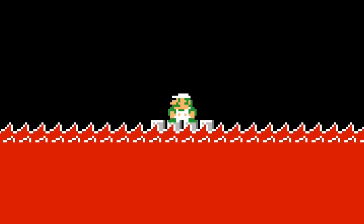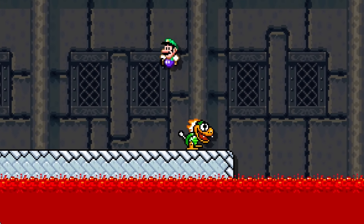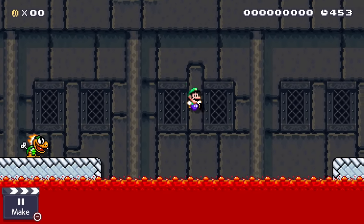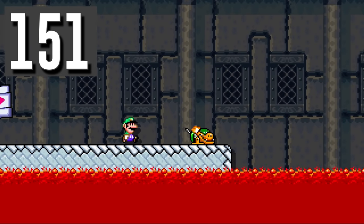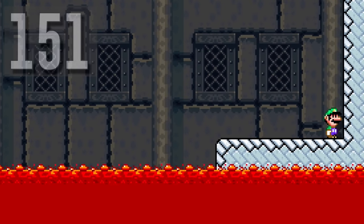Luigi is stuck in a castle surrounded by lava. There are no doors or pipes to move him away, and only an annoying Mecha Koopa slowly closing in for an attack. Luigi can actually use the Mecha Koopa as a lava surfboard if he continually spin jumps on it to get across the lava.